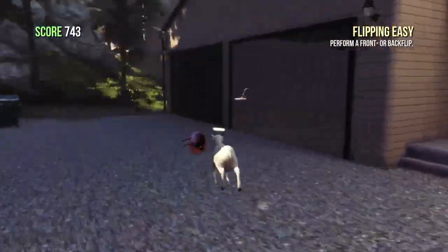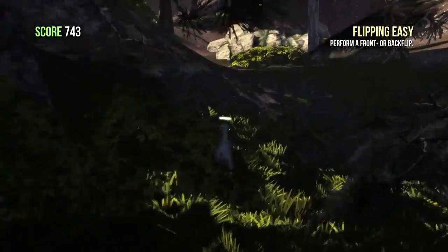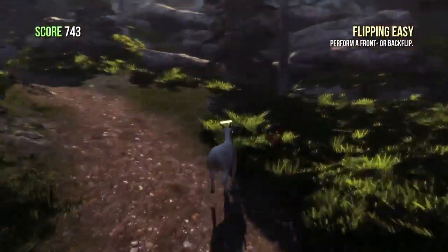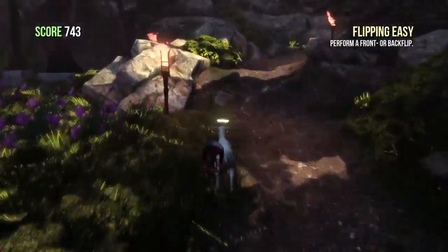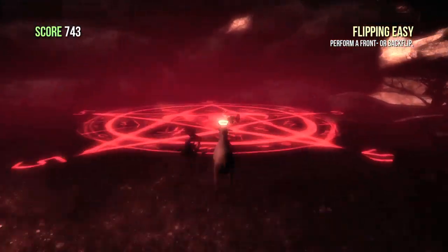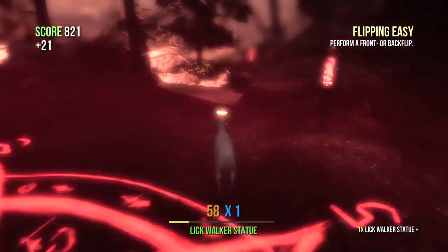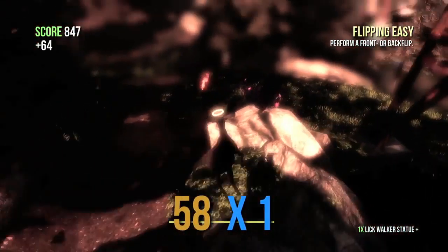Just keep running over there. Take the same path as last time behind the houses and up the dirt trail. And when you see the torches, you are in the right place. Just drop this off on the pentagram — make sure you don't accidentally kick the other statue. If you do that, you have to grab it and replace it on the pentagram.